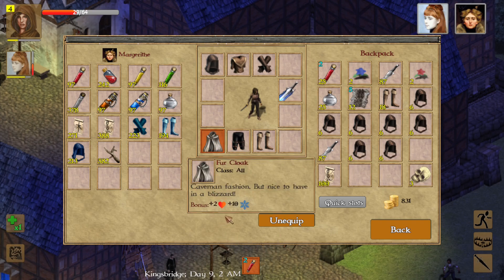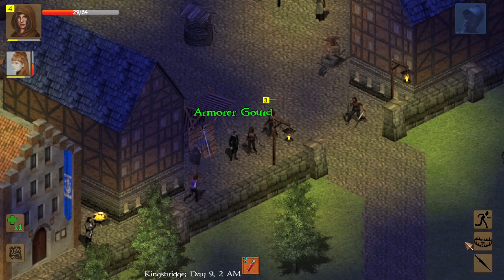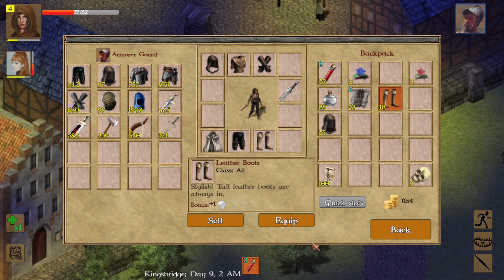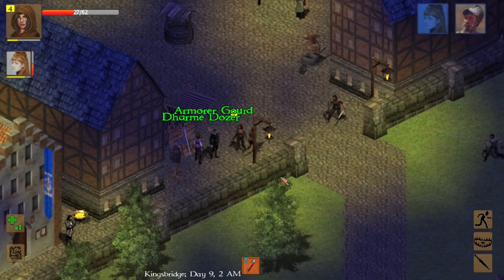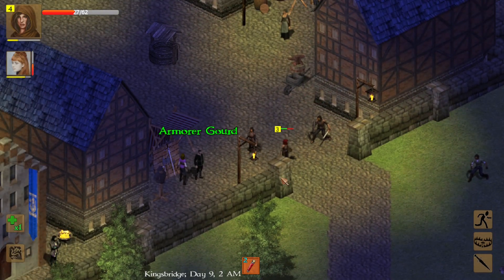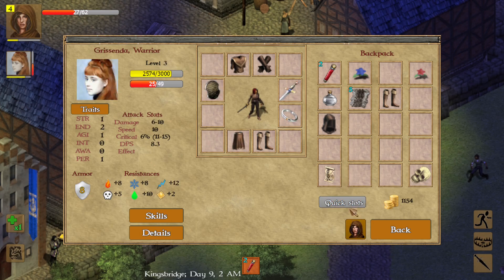We have this nice fur cloak, so now we're protected against some cold magic, which is fantastic. Let's back out of here — we're going to go sell some stuff at the weapons dealer. We should probably check and go back and look at our companion's equipment.